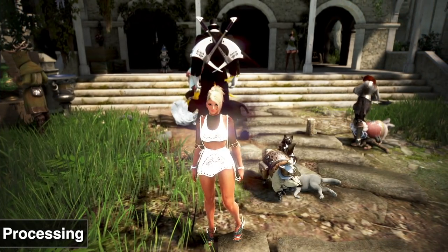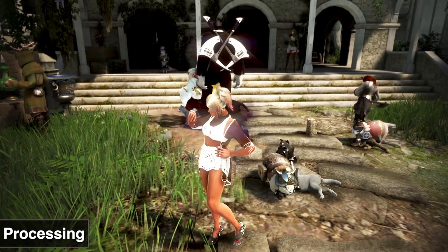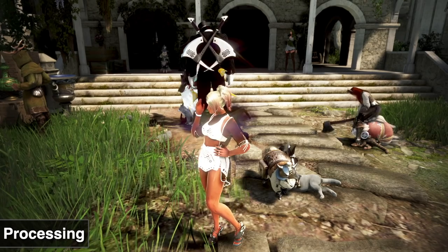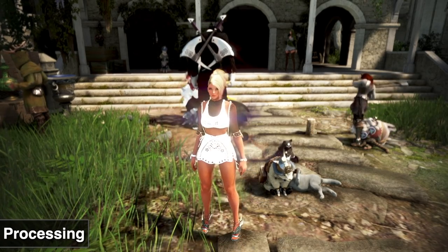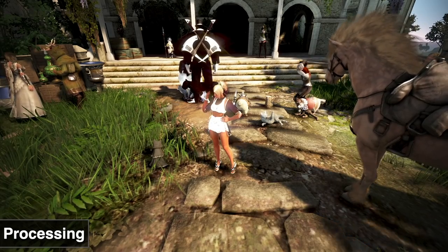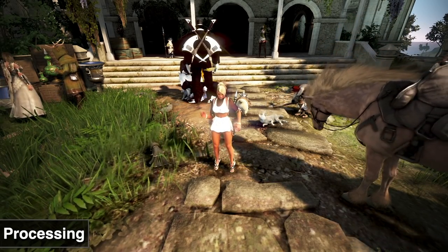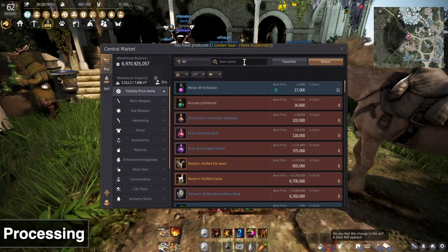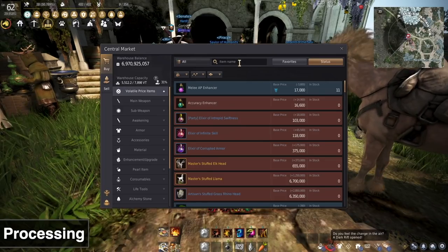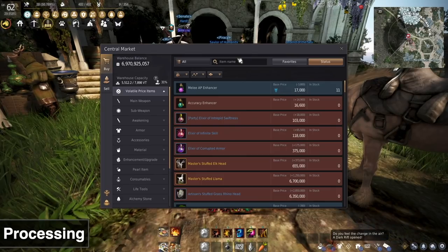Next up is AFK processing. AFK processing is best used in tandem with cooking or alchemy — mostly cooking — but there are other uses. I won't talk about trading since I've never done it, but you can make a little profit from processing. If you want to make some cash overnight through AFK processing, you have to find the right item. Go to the central marketplace — I'll show you a few examples. The important thing is the logic behind these examples, not the items themselves, since prices always fluctuate.